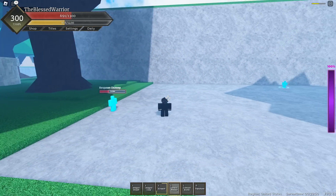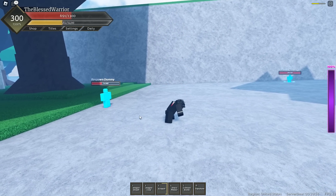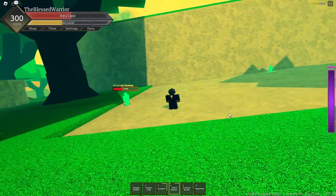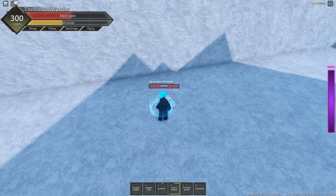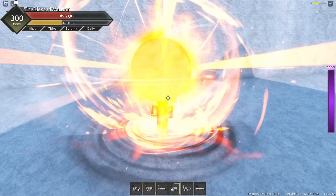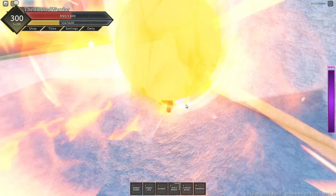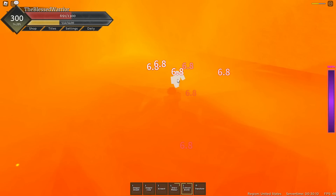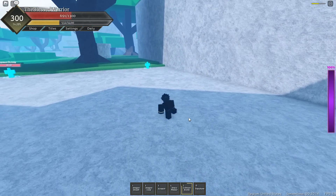Next up, we got Draco Meteor. This usually hits 3 times and each hit does 40. Really good if there's a bunch of people on you. And then we have Crimson Bomb. This is also a chargeable skill, very similar to the Enkai skill on Mera. That does multiple 6.8 ticks — bro, that thing is too crazy.